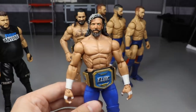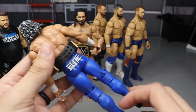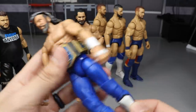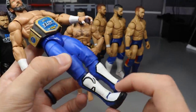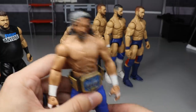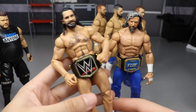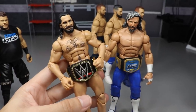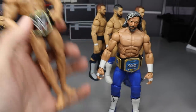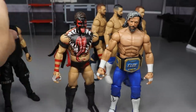Then we have the Royal Rumble 2019 Kenny Omega in the attire he wore in the Impact Royal Rumble. It has the Elite logo from the title belt on the butt and the Omega logo on the kick pad — very simple but effective with a nice blue. I'm happy to finally retire this custom. Finishing off the video is the Seth Streak and Rollins custom — an excellent Seth Rollins figure, completely shirtless with the WWE title — and that pretty much does it for the best customs of 2019.